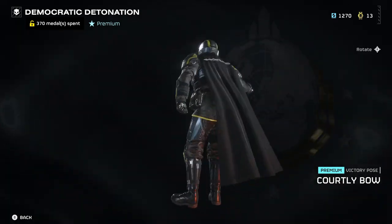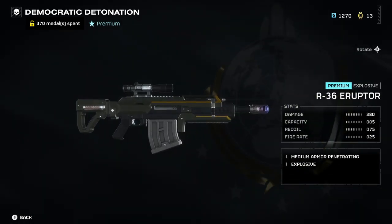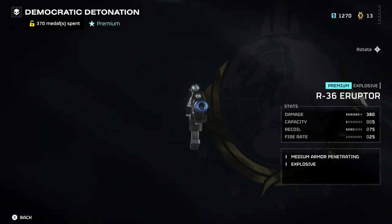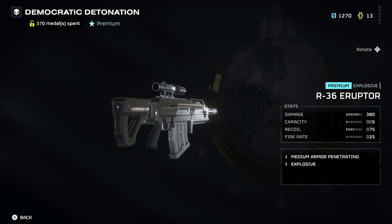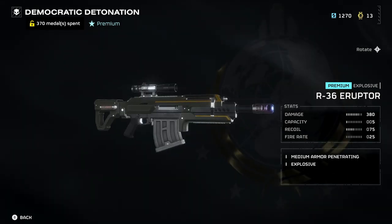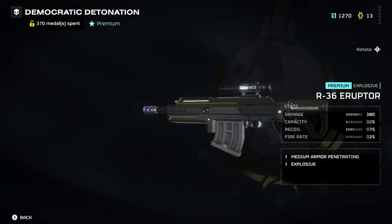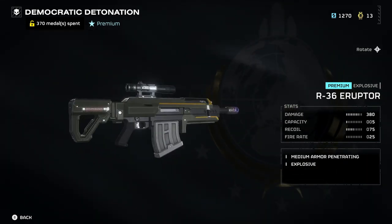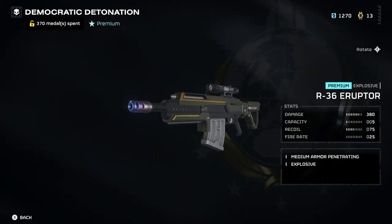Our second victory pose is the Courtly Bow — definitely deserves a standing ovation. Second weapon on our list is one of my personal favorites, which is under the new weapon type called Explosive. This thing is great — it can take out Bot Fabricators, Buckholes, and Devastators with two hits. However, its capacity is very low. I treat it as a special weapon and utilize the Stalwart as my primary with a resupply pack equipped.